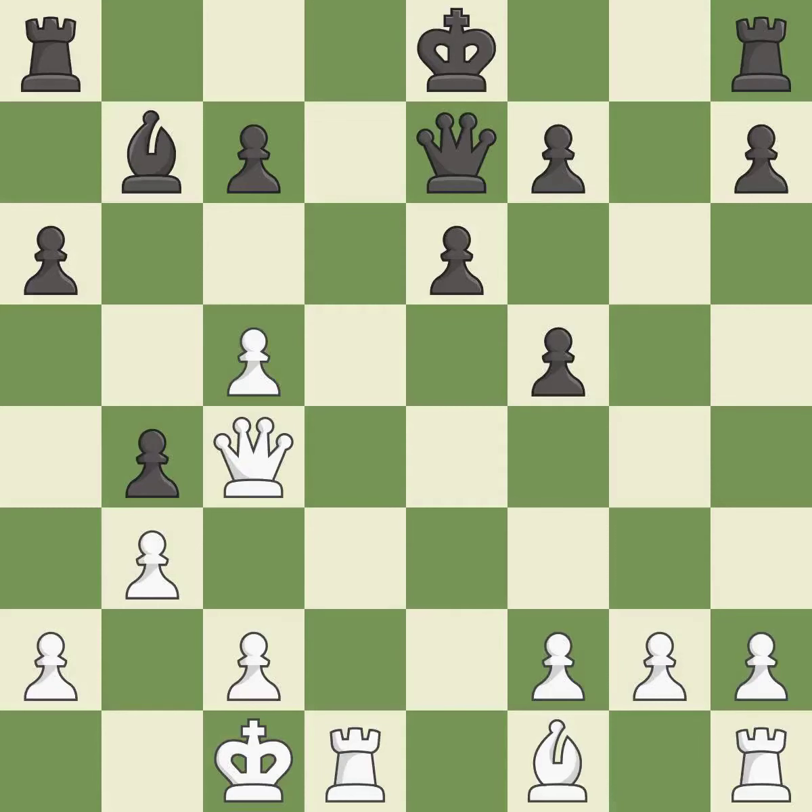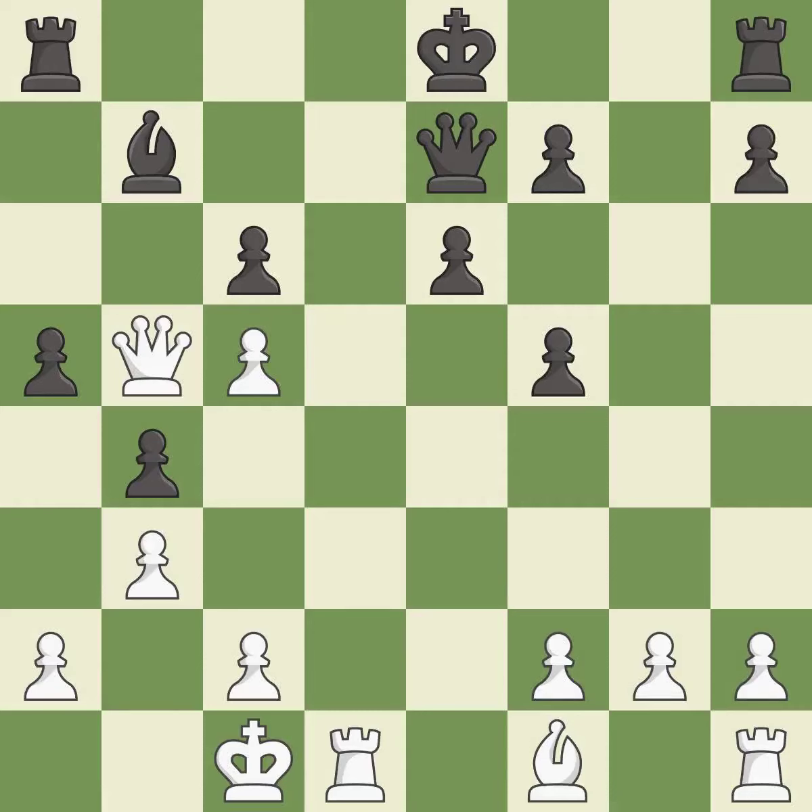This defends a pawn that was under attack and had no defenders — it is best. This allows the opponent to kick a bishop — it is an inaccuracy; there was only one good move there. This ignores an opportunity to kick a bishop, and permits the opponent to kick the checking queen — it is a mistake. This defends the attacked bishop — it is the only good move and a great move.